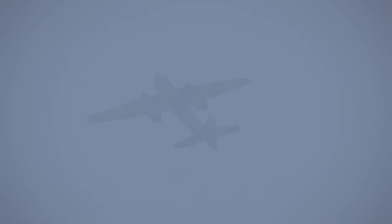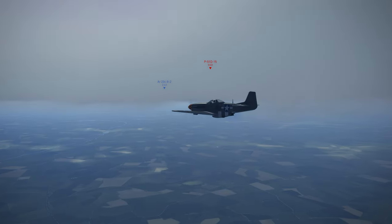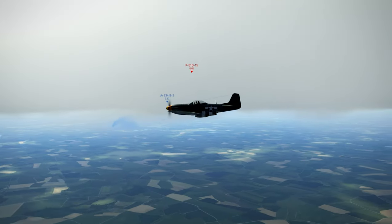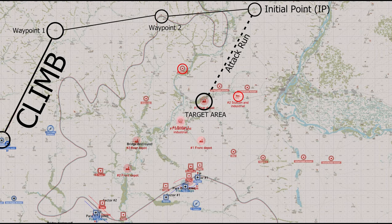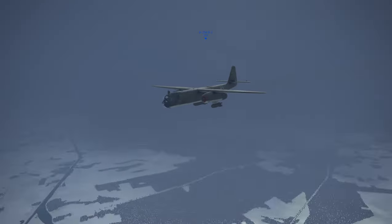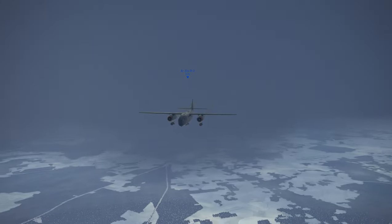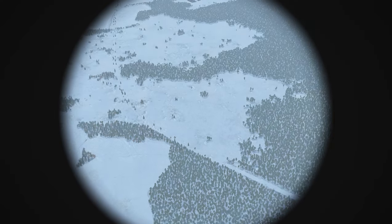Overcast or heavy cloud conditions can sometimes present the perfect cover for level bombing. Fighter guys tend to fly around right under cloud base so they can't get jumped, and if you fly right under cloud base too they can't see you. Better yet, if you stay up in the clouds and pop down occasionally to verify your current position you stay invisible. I still recommend flying a safe ingress route, and once you're over the IP and transitioning to the attack run you'll have to fly at an altitude just under the clouds but with clear visibility to see the target area.